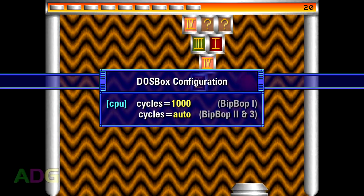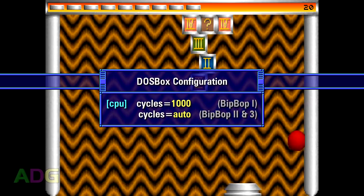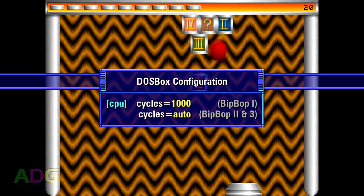All three Bitbop games have their own timing systems integrated, but the timing system in Bitbop 1 is a little inaccurate. So for that game in particular, I recommend a cycle setting in DOSBox of 1000. For the other two Bitbop games, you can safely leave cycle set to auto without issue.